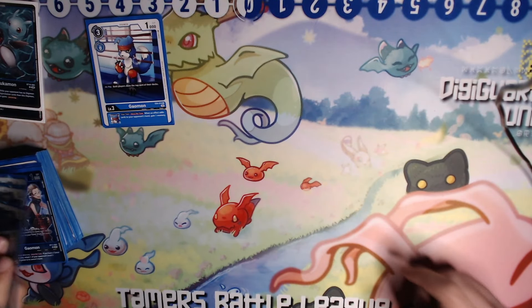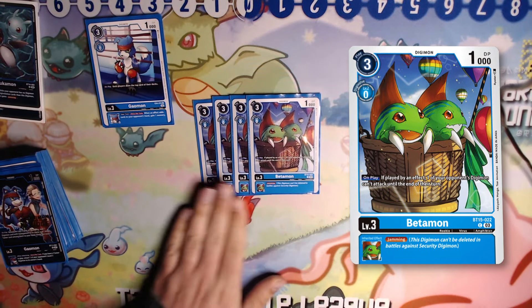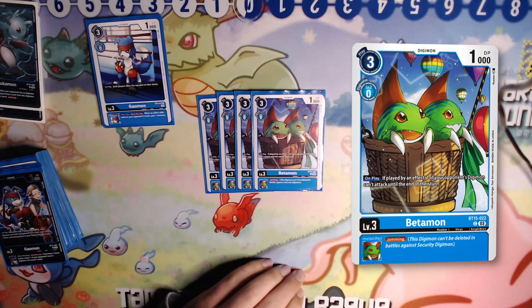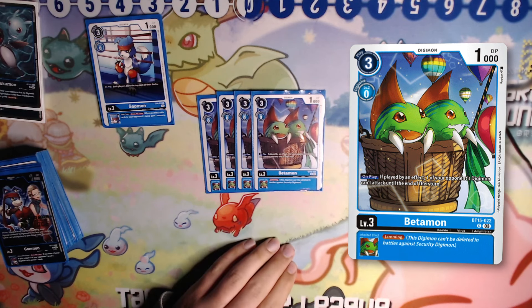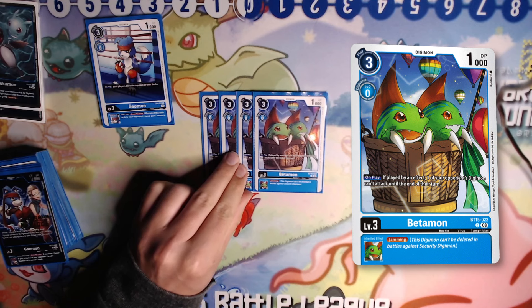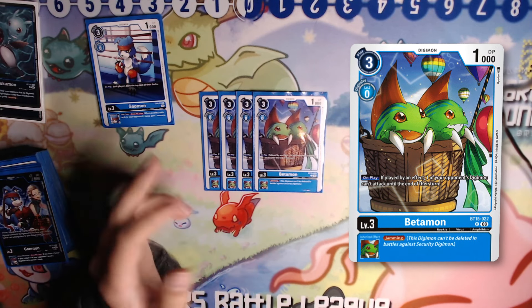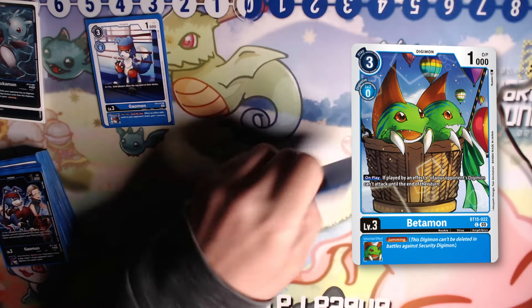We're running 4 copies of BT15 Betamon, our jamming boy. He is literally just there for the jamming inherit. You evo this guy in the back, put your level 4 on top, and now you can come out early and get some free jamming damage, or just wait until you're ready to pop off. Betamon's a pretty simple choice.